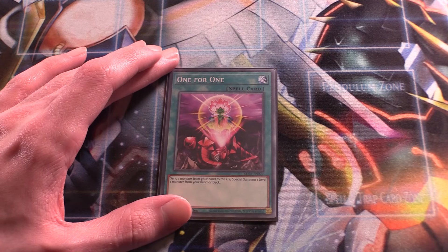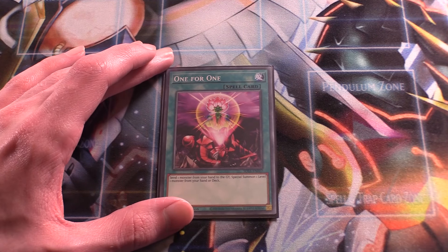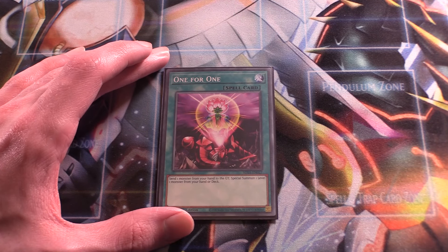Next up, one One for One. It only gets out your Chaos Summoning Beast, but it can be helpful to pitch certain cards from your hand, so I like the one copy.